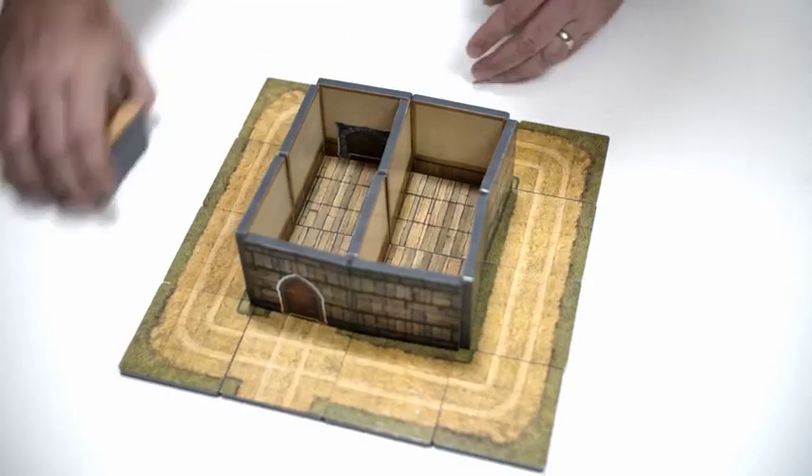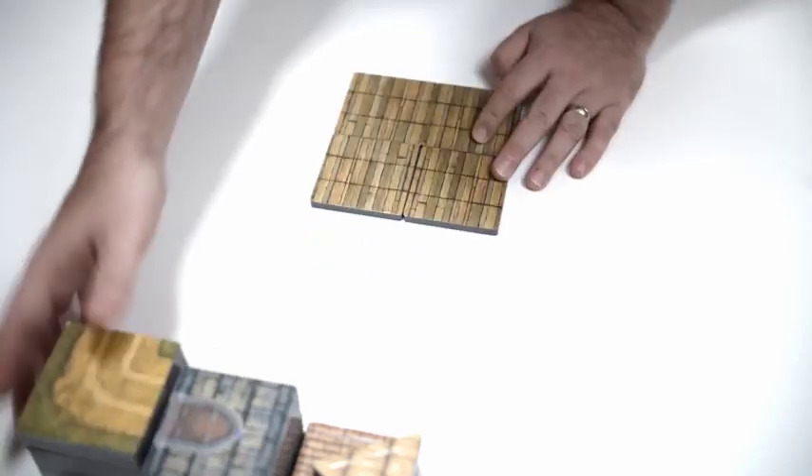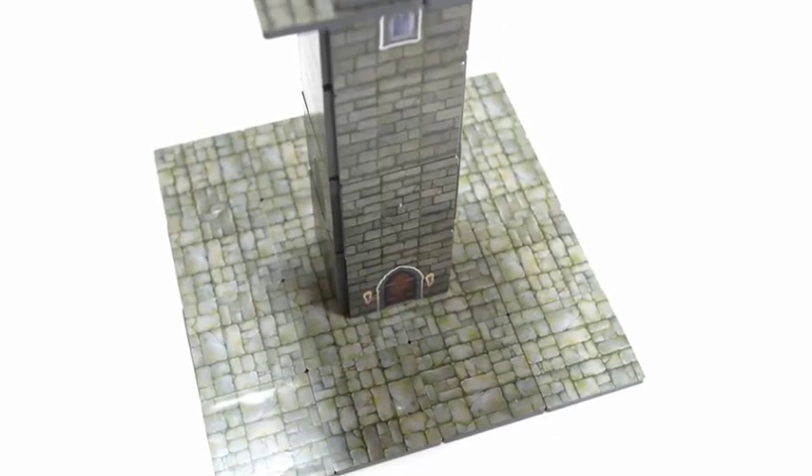Teardown takes almost no time at all. You'll find yourself saving time all over the place when you use MagnaTiles. We really do believe MagnaTiles are the easiest way to get terrain going on your table right away.